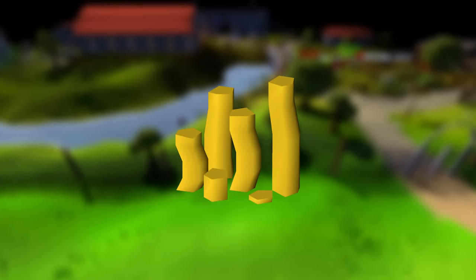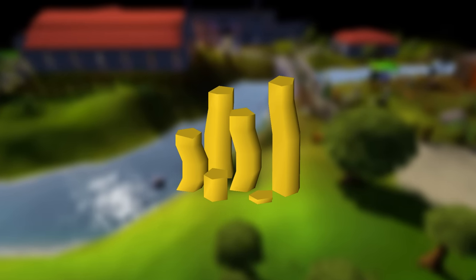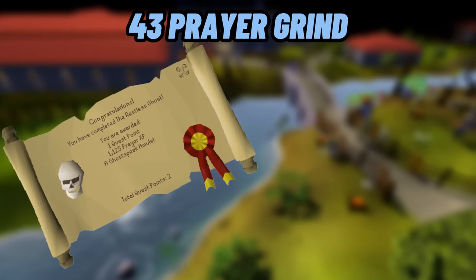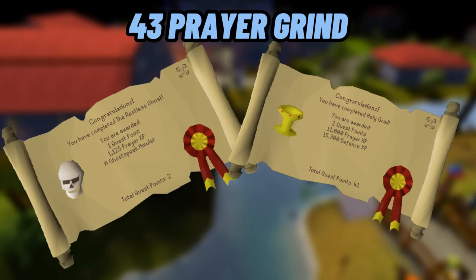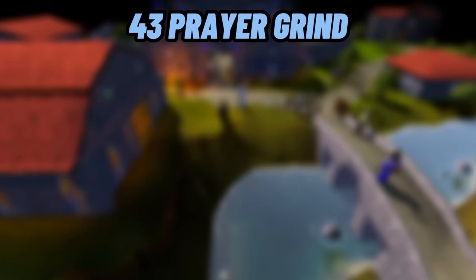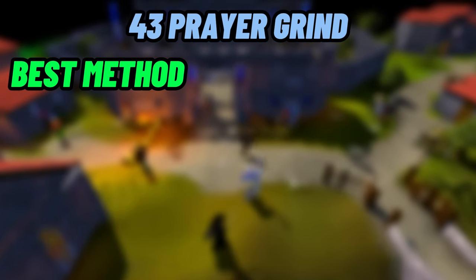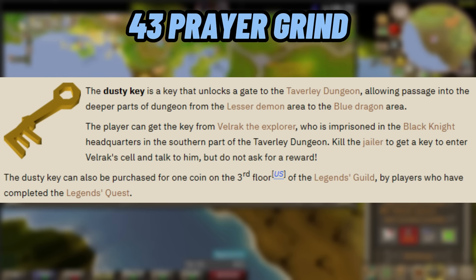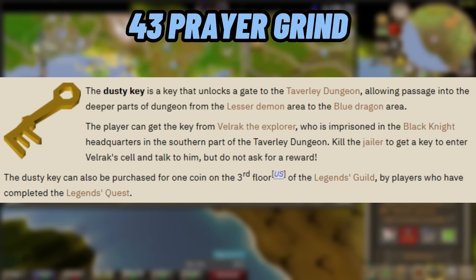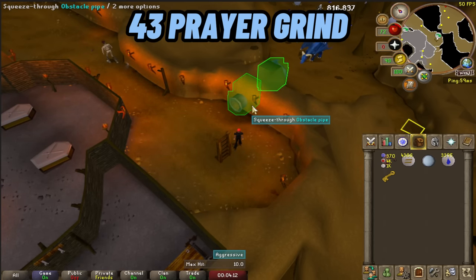Now that you have a little bit of cash, what I usually like to do is start getting 43 prayer. There are a couple quests — such as Restless Ghost and Holy Grail — that give pretty good prayer XP that I'd recommend doing first. For prayer training, the best method is killing blue dragons: go down into Taverley, get the Dusty Key, walk all the way around, kill blue dragons, get their dragon bones, and use those on the Chaos Altar in the wilderness. If you have 70 agility already, you can use the shortcut in the Taverley dungeon to reach them easily.